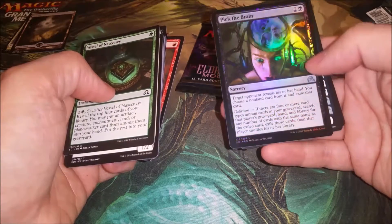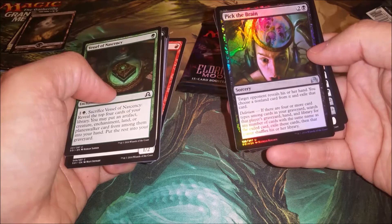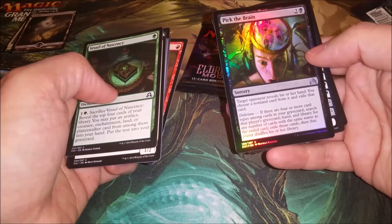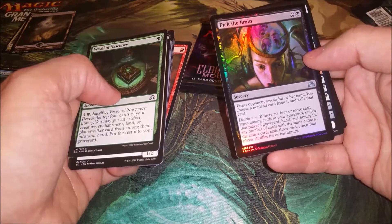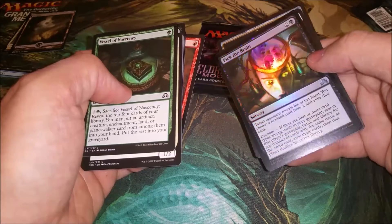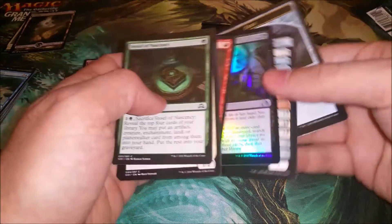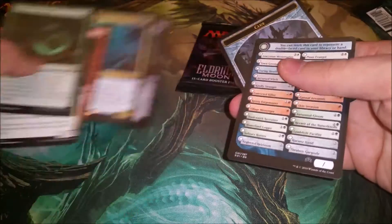Pick the Brain — it's a three-mana discard spell, but if you have delirium you get to surgically extract it, so there's that. The art's kind of creepy, to say the least, and it's shiny. Clue token as well.